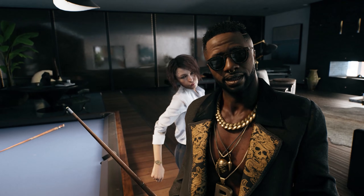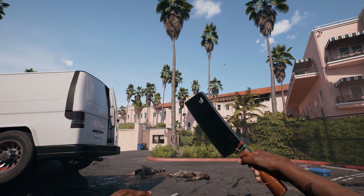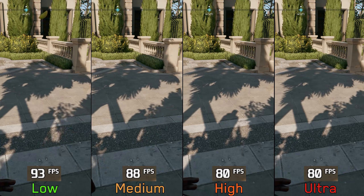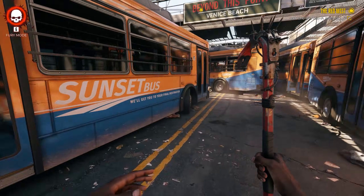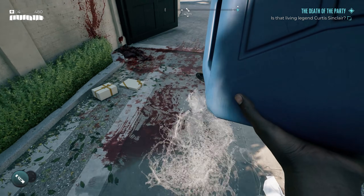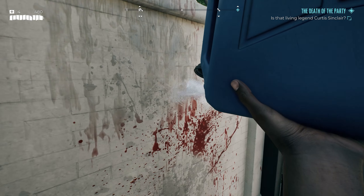All in all, despite issues like the low LOD and subpar FSR implementation, Dead Island 2 still managed to stand out as one of the most polished PC ports this year, which is not usual especially for Unreal Engine 4 games. In terms of graphics settings performance, shadows, effects, and screen space reflections are the most demanding settings, and adjusting these should significantly improve performance. Thank you so much for watching — leave a like if you enjoyed, subscribe, and hit the notification bell for future videos.